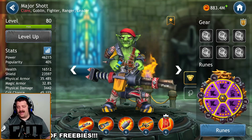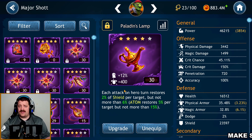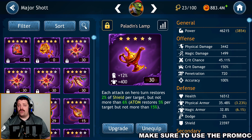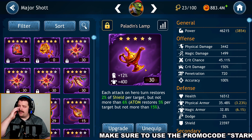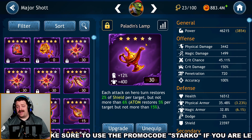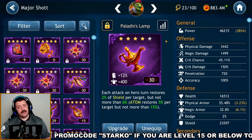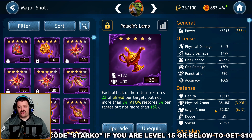For artifacts, what matters most is stats, not which artifact is designed for the character. Since speed is not available on artifacts, potency becomes the most important stat. The Paladin Lamp is one of the best artifacts for Major Shot. There's another potency artifact only available from battleground rewards, which isn't available right now, so Paladin Lamp is essentially the only potency artifact you can get at the moment.